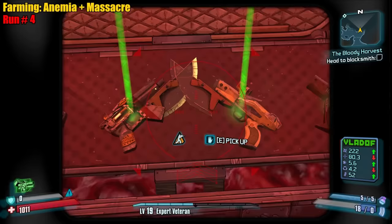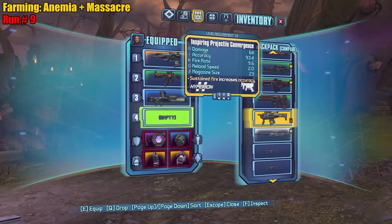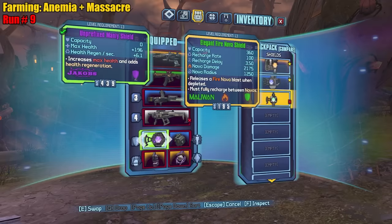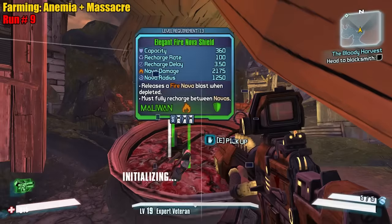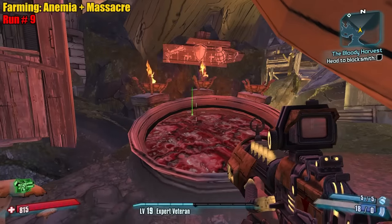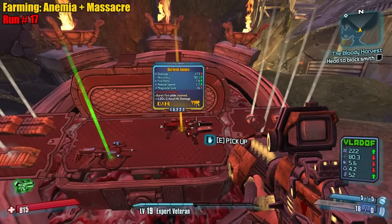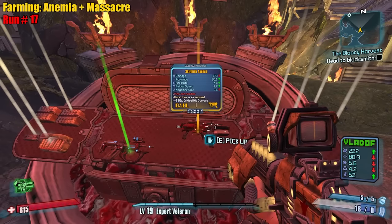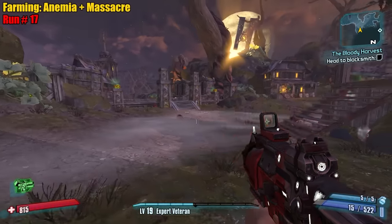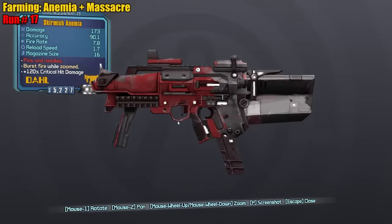That is the most overlapped I've ever seen two guns. Let's go ahead and put the items on my person - that'll make it so much easier to drop them faster. That's so much faster, look at that. 17 runs - we got it, with the matching grip. Anemia - red text says 'Pins and needles.' It shoots blood. That's so cool. Admire the skin, don't forget about that. Beautiful.